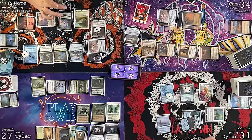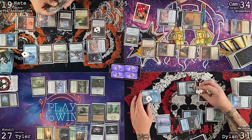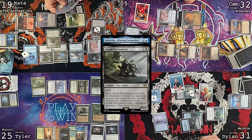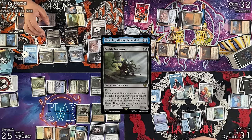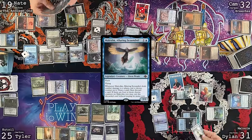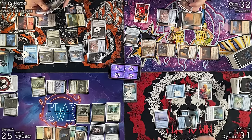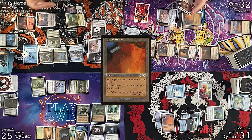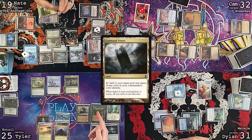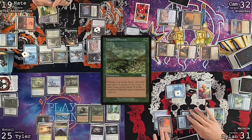The Ancient One does nothing right now between Curse Totem and Rest in Peace — no combos to worry about. Go to Cam's turn: combat, Facebreaker at Dylan, Bergy at Tyler, Breeches at Nate. Attack triggers: Breeches makes a treasure, Facebreaker makes three more, someone puts Wildfire on the stack. Dylan pays Pact of Negation, triggers Mercurial Spell Dancer with an oil counter.